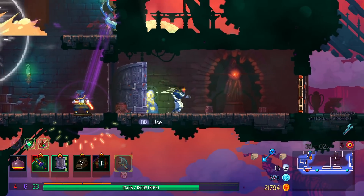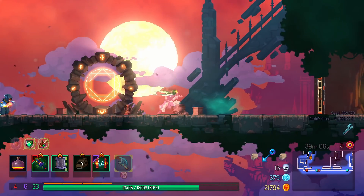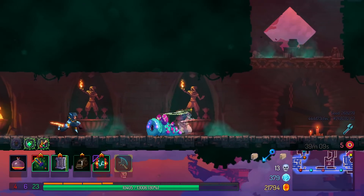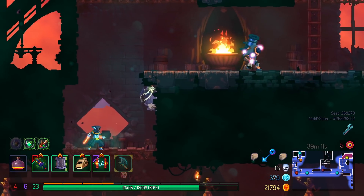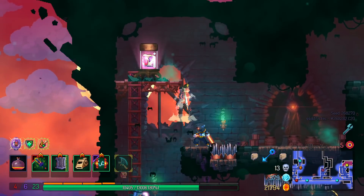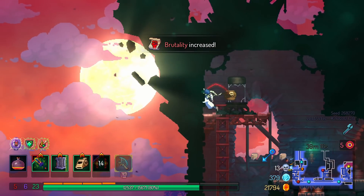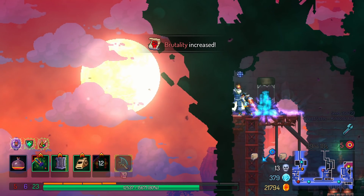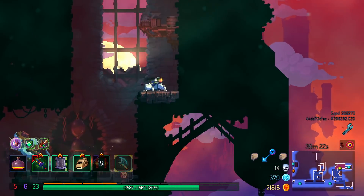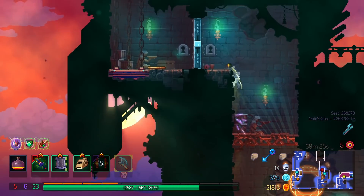Scroll fragment — especially since I did take the invisibility necklace, I might as well go for the rest of the scrolls. But I'm not going to say it's a great idea — I should probably just leave. This is what you call questionable plays, but I think it's worth it. I should have just gone for the invincibility rather than going for the parry — that could have turned out real bad.